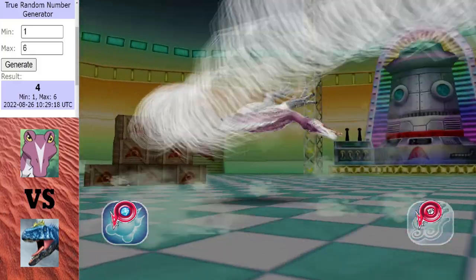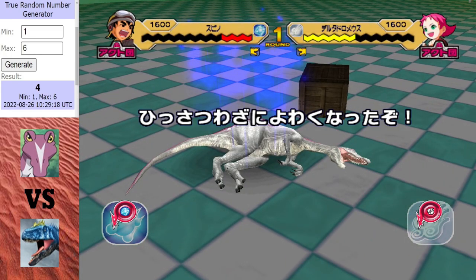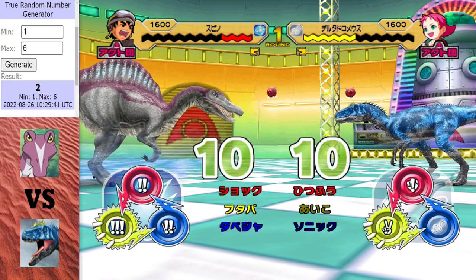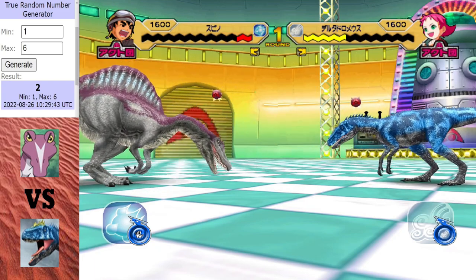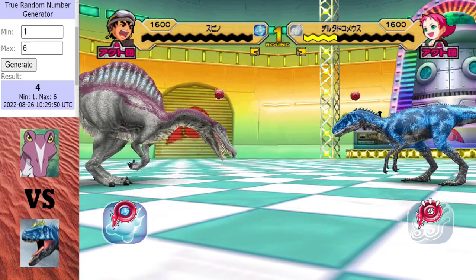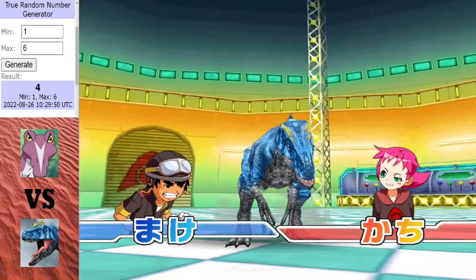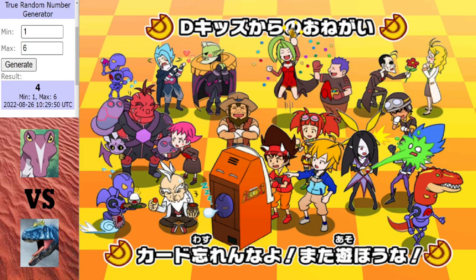This is a crucial match for Delta Dromius — he needs to win this one to give himself a good chance of getting to the final, because his next opponent is Eokakiria. No Sonic Blast this time, but Spiny is on the brink of defeat. And there it is — even with the terrain advantage, Spiny just couldn't win. Unlike the anime, Delta Dromius reigns supreme, getting a bit of payback.